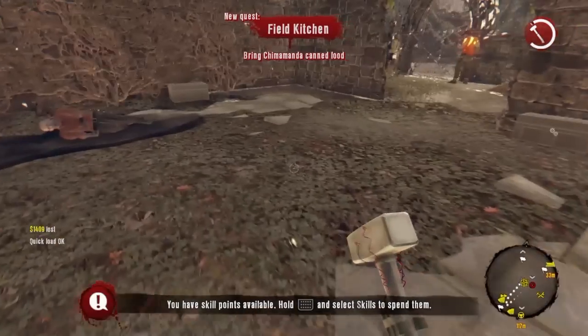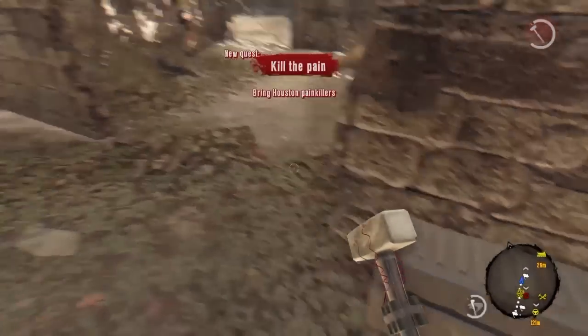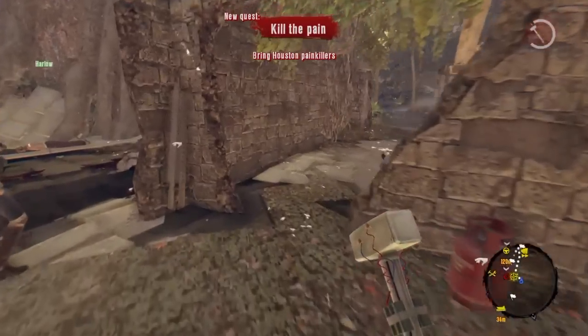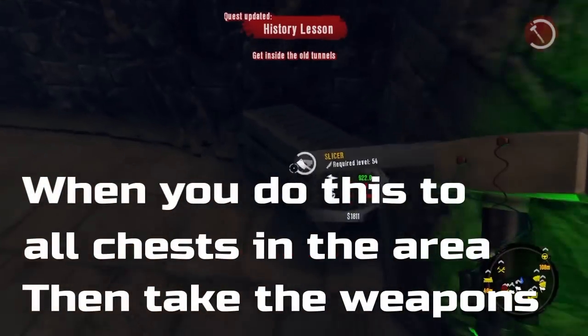From there, you want to go to the next chest and open it up — it's going to be orange again. If you've got more chests in the area that you can open, you want to repeat the process: go ahead and kill yourself, and once the screen goes red, load it up again.